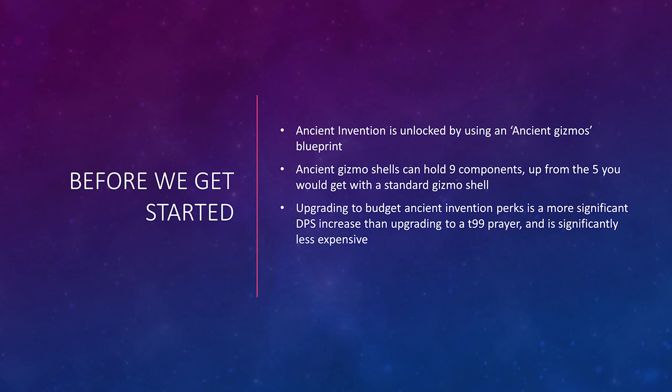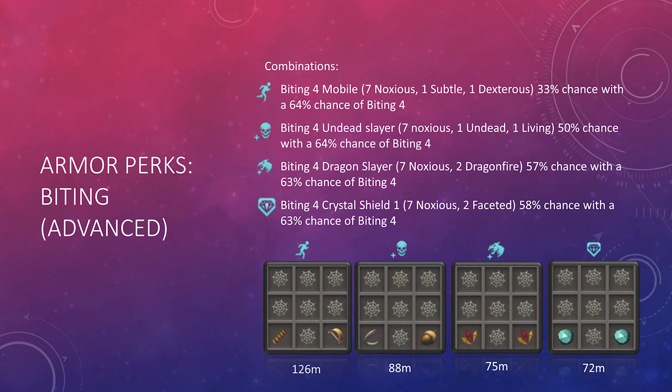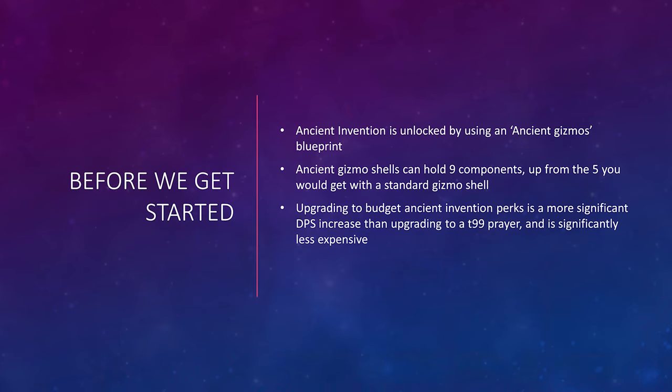Upgrading your perks can be pretty daunting, and the Invention skill itself is quite confusing at times. In this video, I'm going to break down every single perk you would need to know about, look at all of the different perk combos and prices, and try to give you all of the information you would need to make a good informed decision on which perks you're going to want to put on your gear.